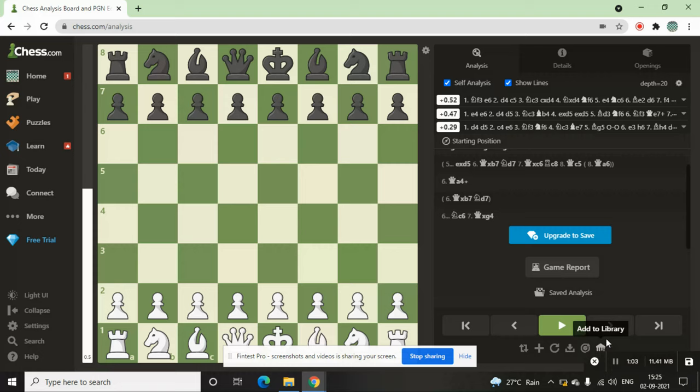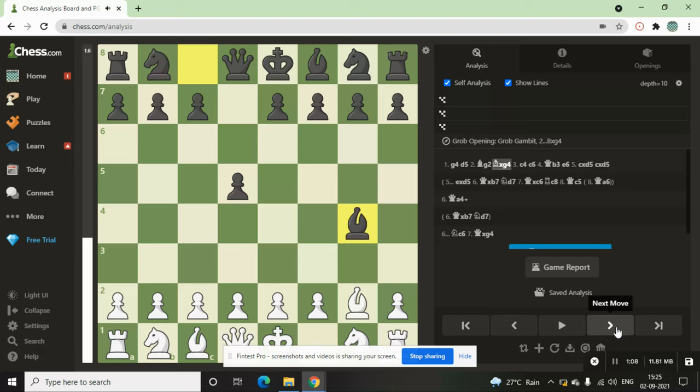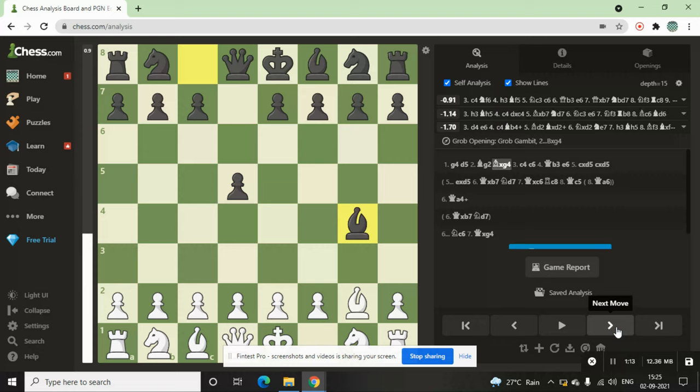First is g4, d5, then bishop to g2 — we develop the bishop first because we are giving a free pawn and Black takes it. Obviously after that it's c4 — attack, attack — that is part of the Grob's Attack.